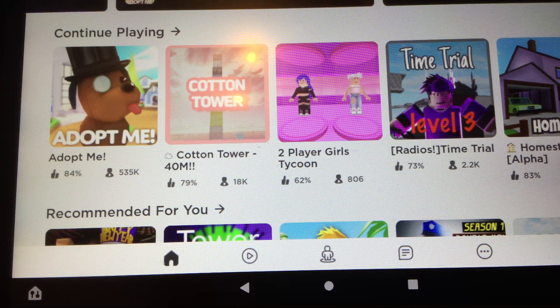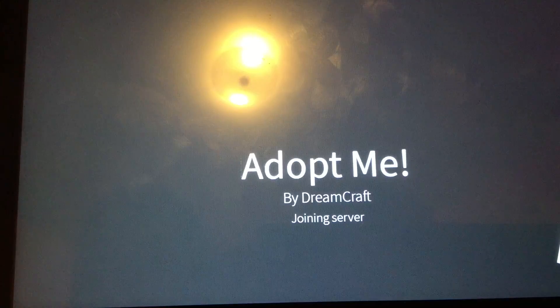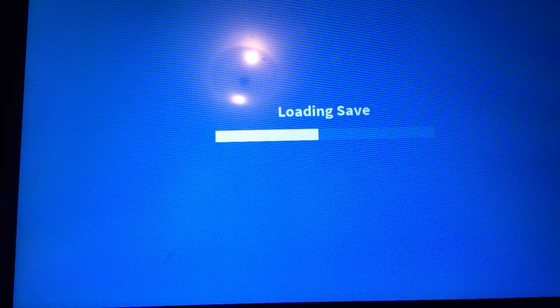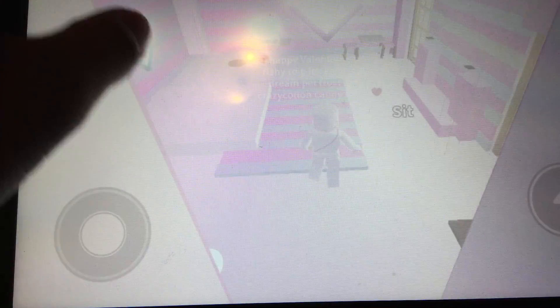We need to join a server — my friend's in one, let's just join them. Was that the same one? Oh, because my friend was in that one. I'm gonna give us another minute because it's pretty hard to trade fossil eggs when you keep joining the same exact server. I'm going to find a random server. I think I'm in a new server — I hope so!